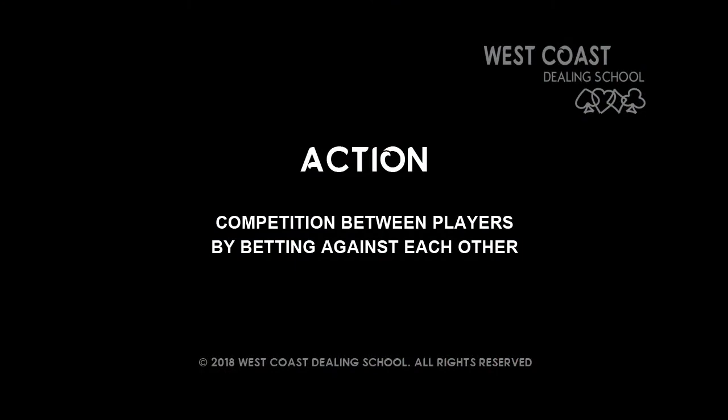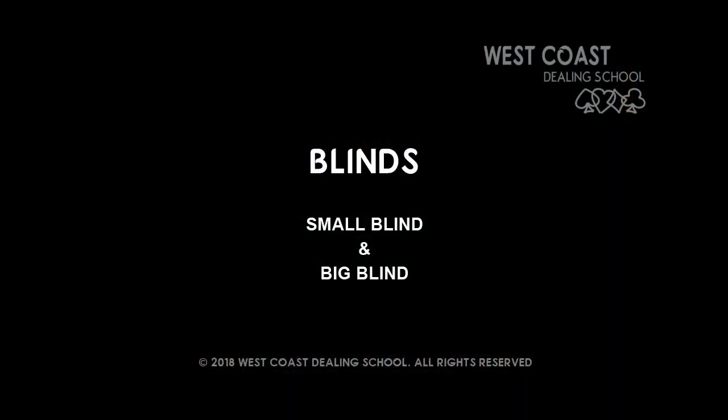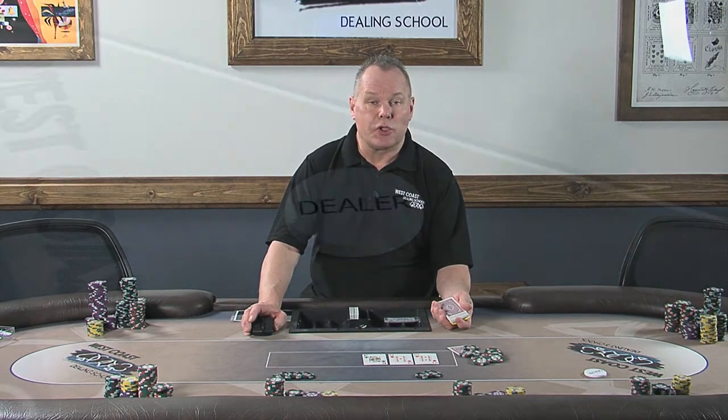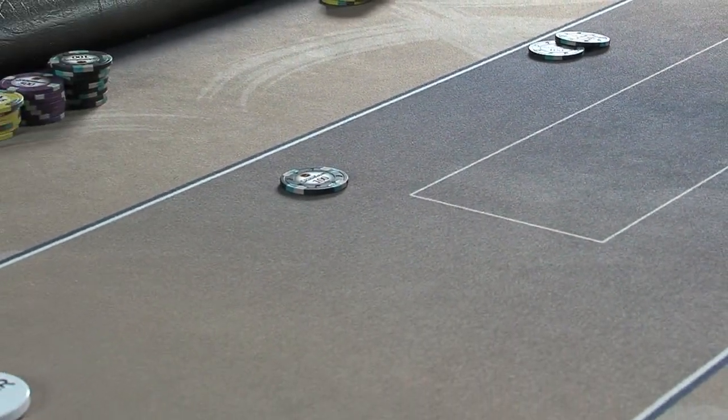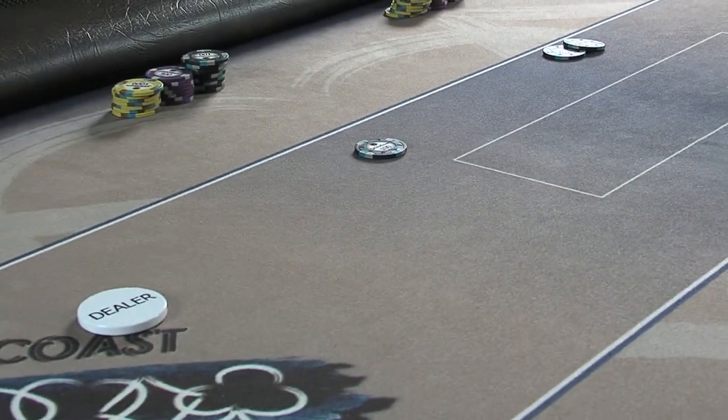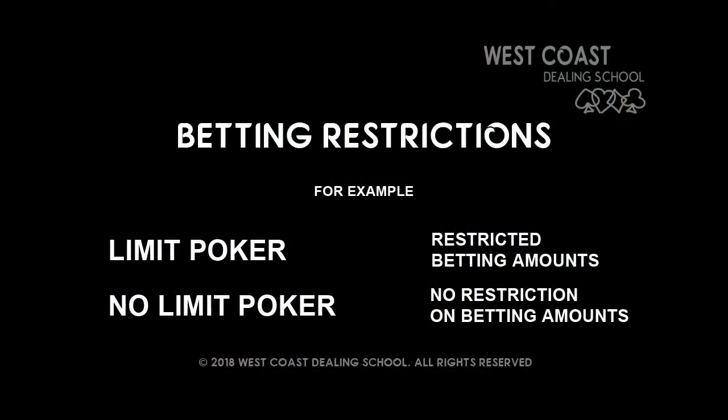Action being the competition between players by way of betting against each other. There are usually two blinds in games that require them: the small blind and the big blind. These are posted by the two players after or to the left of the dealer button. The betting limits or stakes are the amounts the players can bet in certain games.